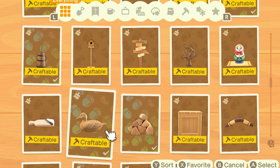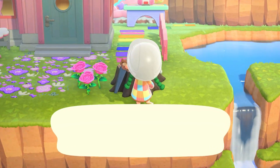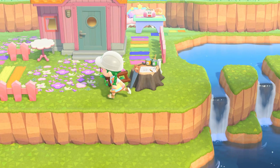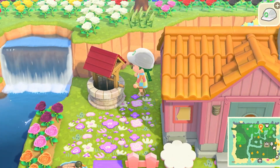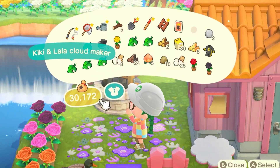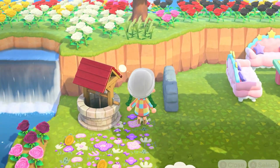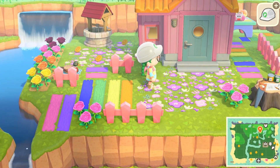I got everything I need to craft the items I want to finish up this house. Let me customize these items — I didn't grab any of my customization kits. Okay, I got my kits. Let's place these down. I want my little duck to go right here, and then I want the well about there — maybe here, and then we can put some flowers back here.